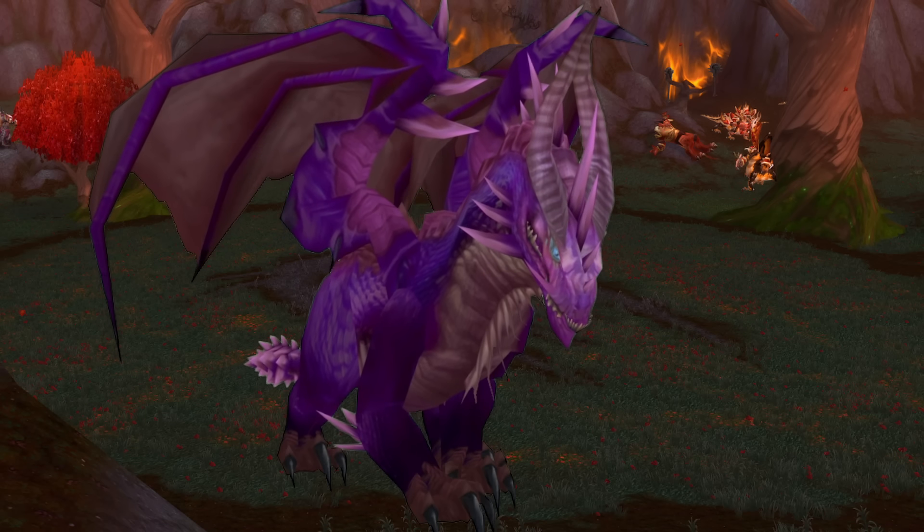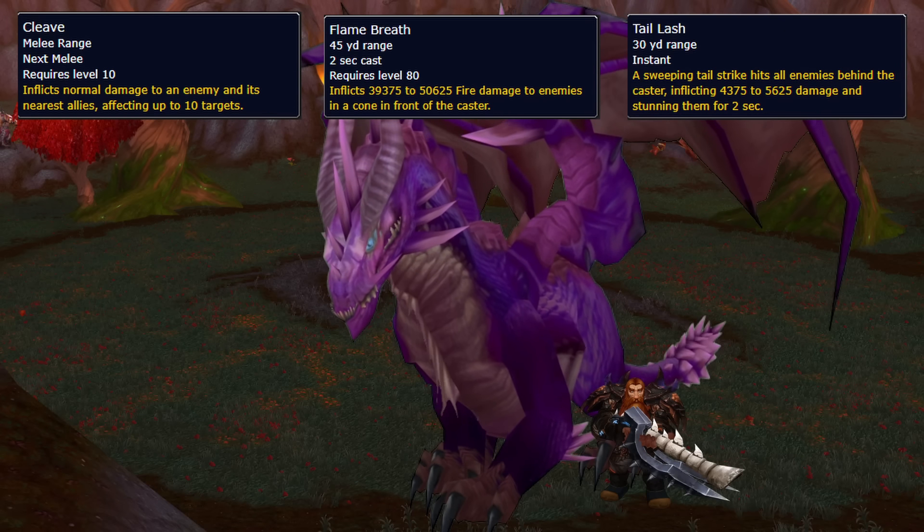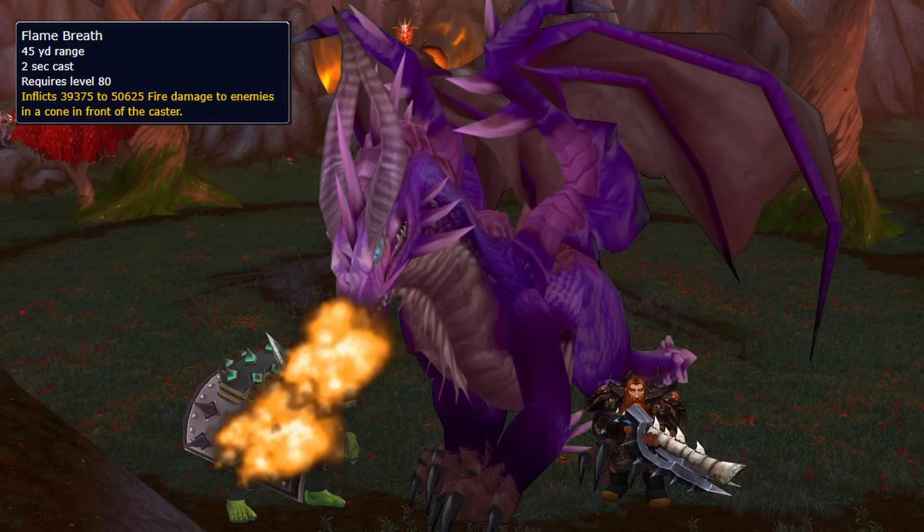Now for the real boss, Halion, who has three health-based phases. In every phase, he is a dragon, so stand to the side so you don't get hit by the tail or the frontal. Tanks, all you gotta do is survive the frontal breath and a bit of movement.